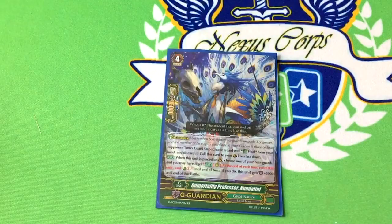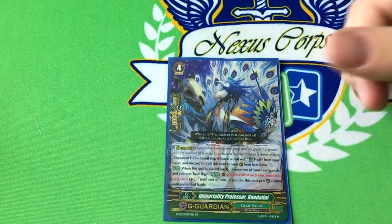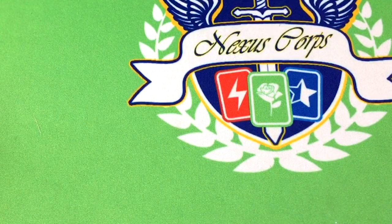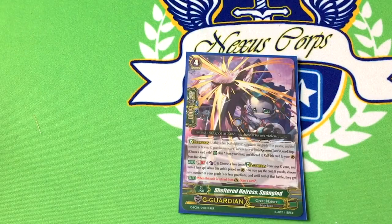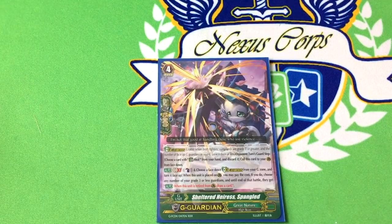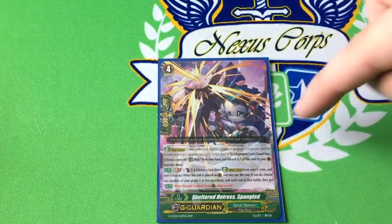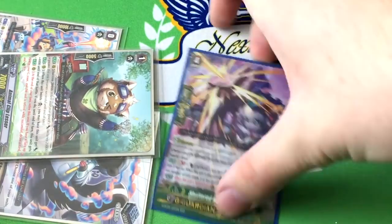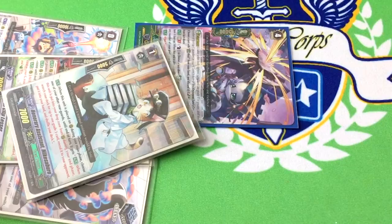One copy of Kundalini: when you G-guard, you can pick a rearguard and give it red text — at the end of the turn it retires itself and you unflip, and then it gets 5k shield. If you're playing against Gredora, which is eating your counterblast, you can get a counterblast for next turn. You can also get rid of a Duck Bill or a Mike that's just sitting in the back row. Pretty decent. One copy of Sheltered Aeris Spangled: when you G-guard with her, GV1, you counterblast and flip a G-guard face-up. When she hits guard circle, you pick any number of grade 3 or less guardians and they get red text: when retired from guard circle, draw a card. It's important to note that when you guard with this, it has to be the last thing in the guard circle because it picks everything when it gets there. This allows you to extend your guards — let's say you only have five cards in hand, you can throw everything at the wall and get all the cards back that you guarded with.